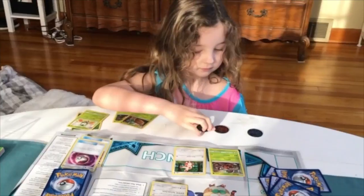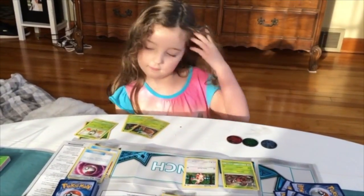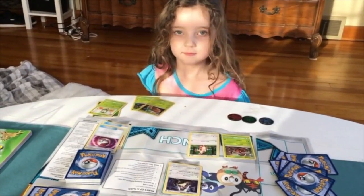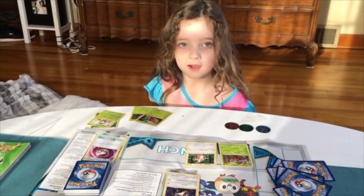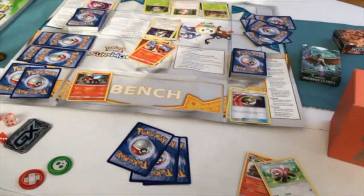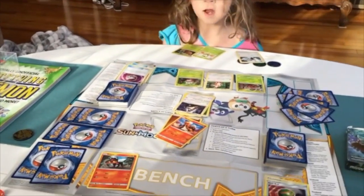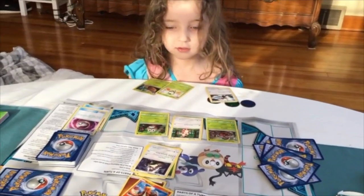Eevee used a timer ball and a nest ball, and between the two she ended up getting Rowlet and Decidueye. She's ready to go. It's the first turn though, so she can't attack. But man, she's getting set up. Do you think you're going to win? Yeah. Look at my prize cards and look at her prize cards. All I could get was Stuffle and Torracat with some nest balls and timer balls. And I got Rowlet on my bench. Now she's got Rowlet on her bench, and now she gets to do Kangaskhan's attack.